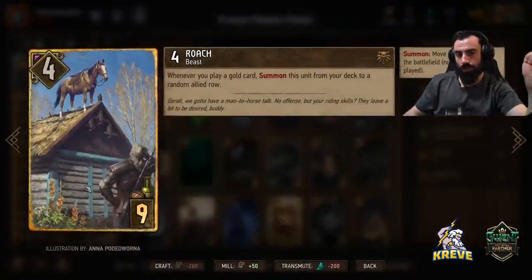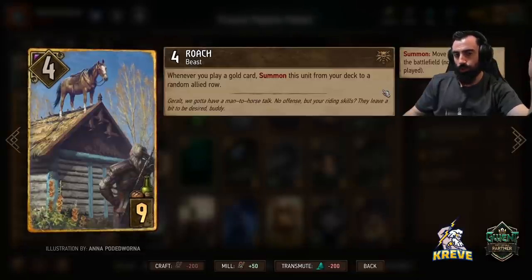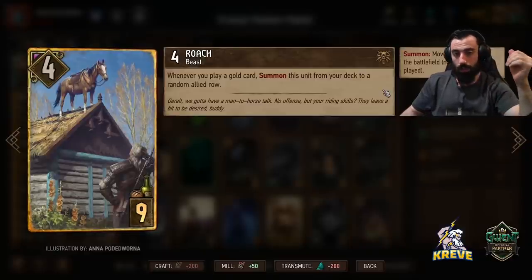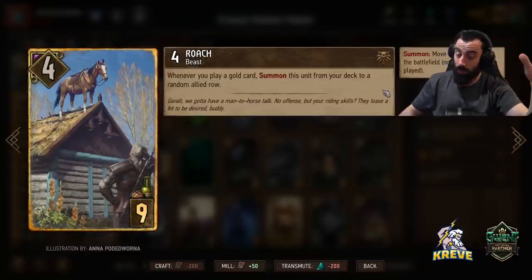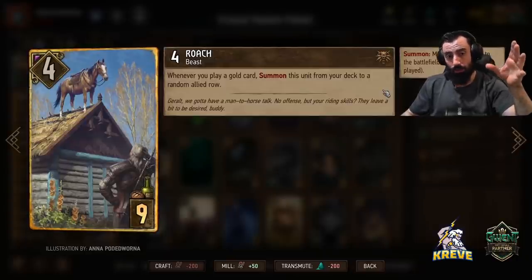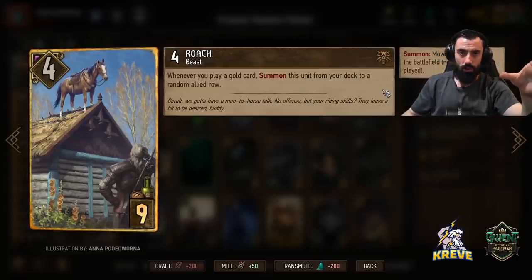I've got Roach in here for thinning — whenever you play a gold card, it summons from your deck to a random allied row. Roach usually comes out the moment we play Defender. In terms of sequencing, the first thing we like to do is play Defender, which draws Roach out, and then we go into Madoc, Arrakis Queen, and all that.